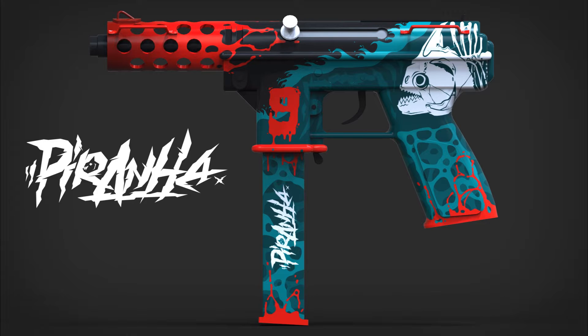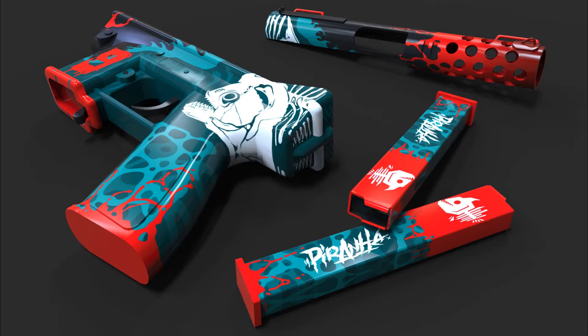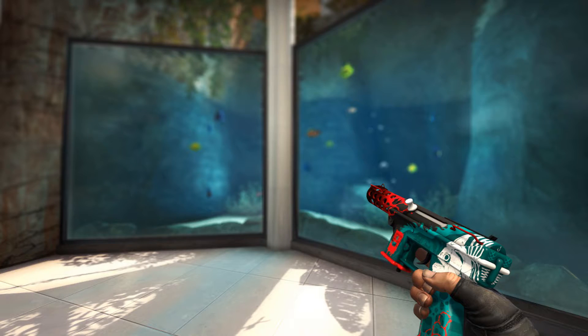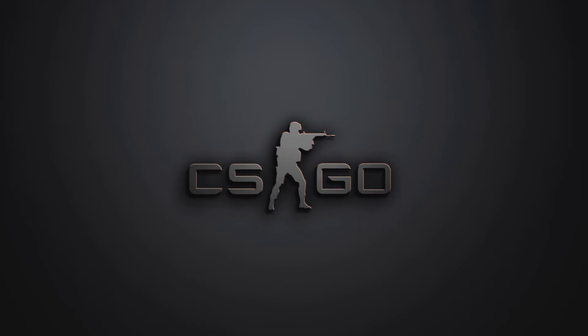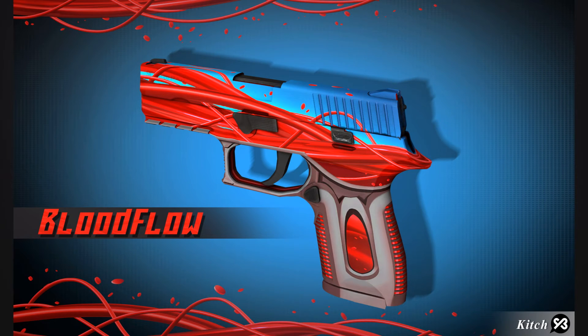Our eighth skin is the Tec-9 Piranha. It looks like a cartoon-themed skin. The tip of the gun resembles something like the Tec-9 Re-Entry. Either way the Tec-9 looks really cool — I'd say it will be added as a pink or maybe a red, which would be the first red Tec-9.